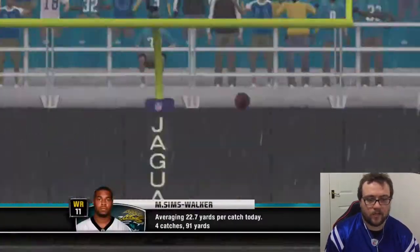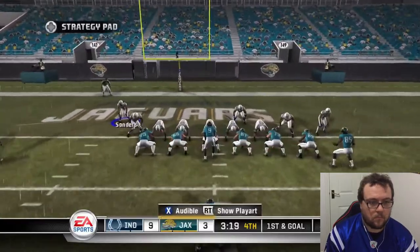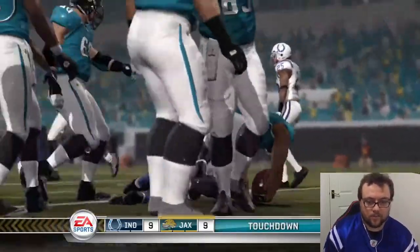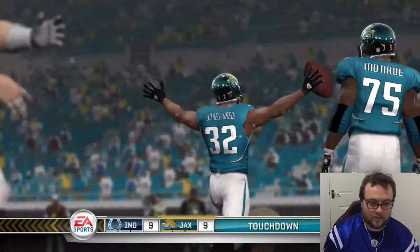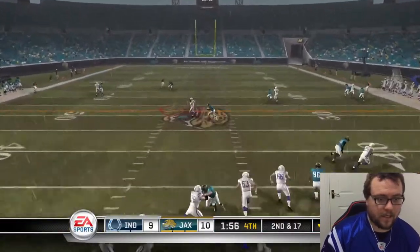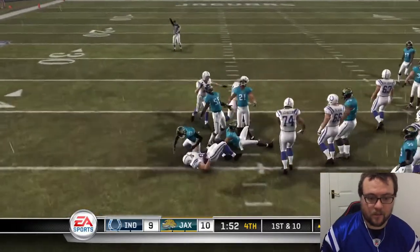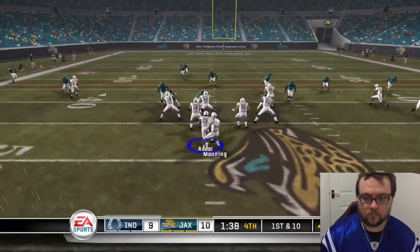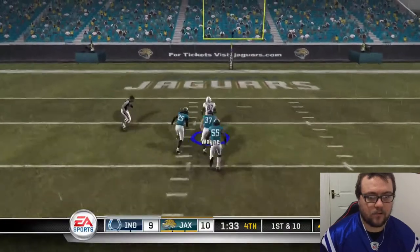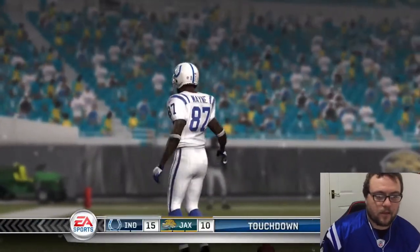Mike Sims-Walker has been really good for the Jags in this game. And they get in - that's not good, it means we need to score this drive. There's Santee - first down. That's what we wanted and we're finally into Jags territory. Go play action - that's a lovely pass. There's Reggie Wayne, he goes in for the touchdown. Touchdown and a late lead.